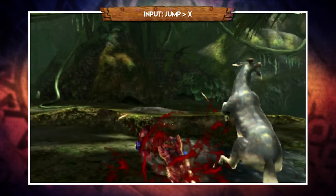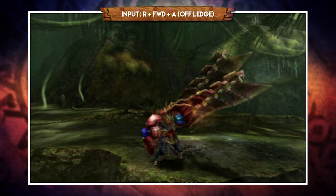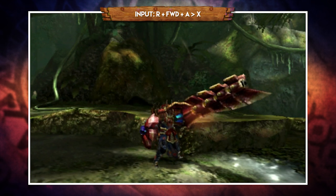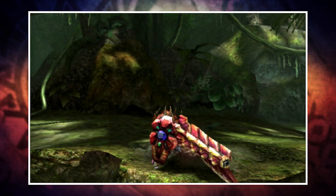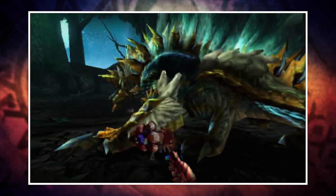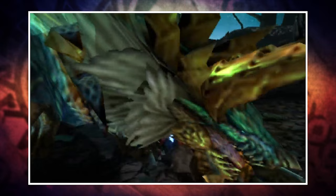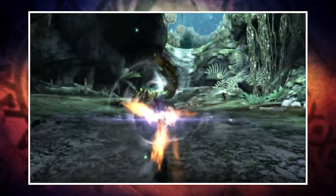For jump attacks, jumping off a ledge and pressing X performs a thrust, which you can follow with two more X inputs to end in a slam, and as always a slam can then be followed with a full burst. Pressing R, forward and A off a ledge performs a jump shot, which can also be followed with X for a slam. As a quick note, there are three Gunlance types: Normal (5 shells), Spread (2 shells), and Long (3 shells). More shells means less damage per shell but more powerful full bursts; fewer shells means more damage per shell. Long shot is the most balanced and a good starting point.